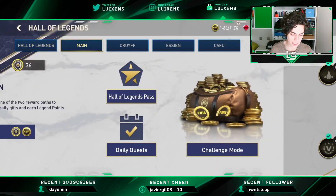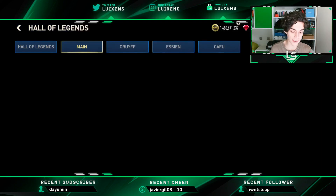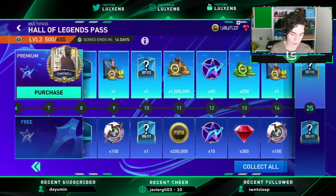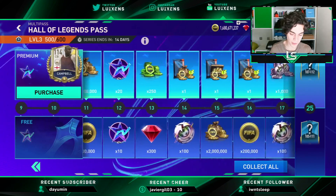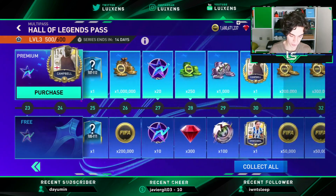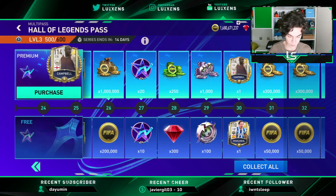Then we have the main part of the event where we have the pass, which is like the substitute of the surpass. We have surpass points and players, coins, transfer points, gems, FIFA points, and obviously some players. For example, in this pass we have Campbell and Major Thaval.